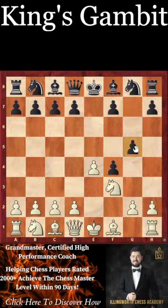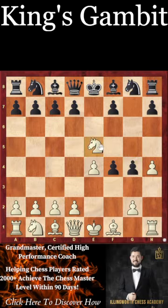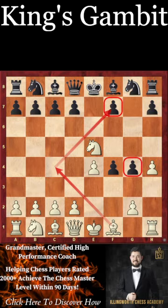After g5, for example, there are some fun lines with h4, which can lead to very sharp play, where we try to use our lead in development and central control to our advantage.